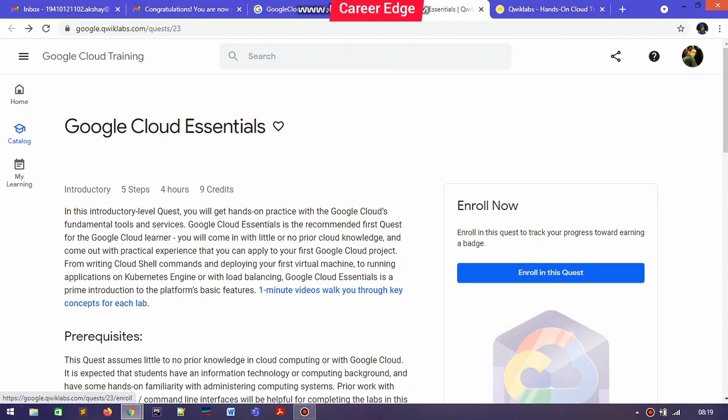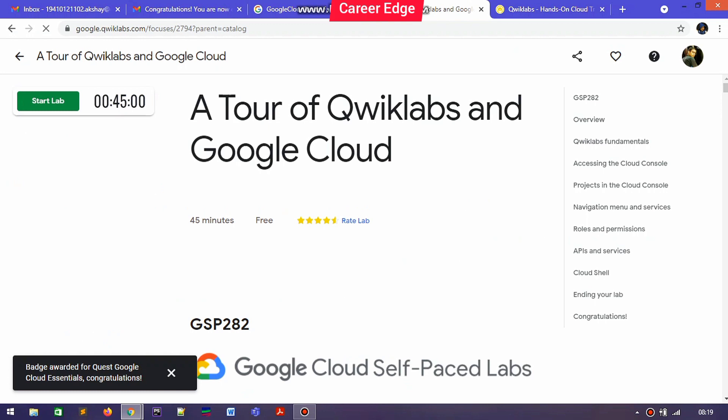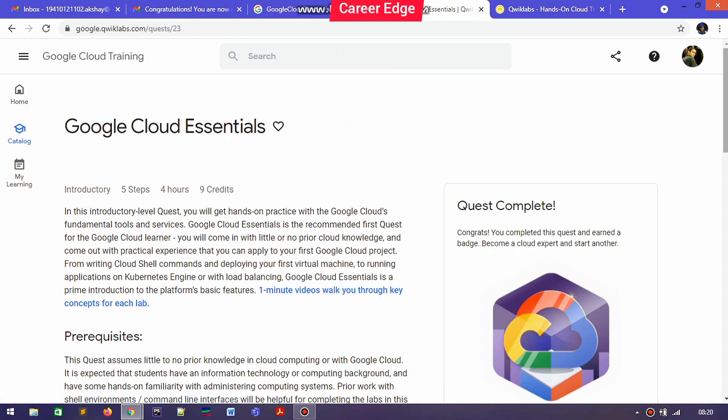I'm going to show you that you need to tap on 'Enroll' in this quest or in all the quests. I already have a monthly subscription because I registered in the Google Cloud Ready Facilitator Program. You can see this is the first lab — 'A Tour of Qwiklabs and Google Cloud' — and I already completed this.